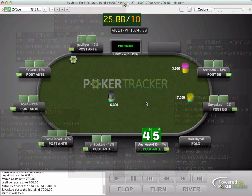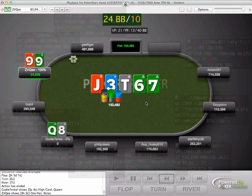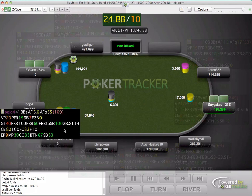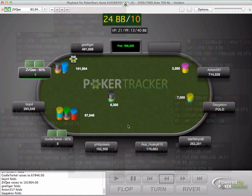We get a raise and fold. Then we get a shove from the short stack - it's Q8 offsuit with just under 10 big blinds. Q8 suited is just about alright to shove here, but Q8 offsuit - you've got to get through five players behind you, including two big stacks who could potentially call much wider than average. So I think I would fold Q8 offsuit in that spot.